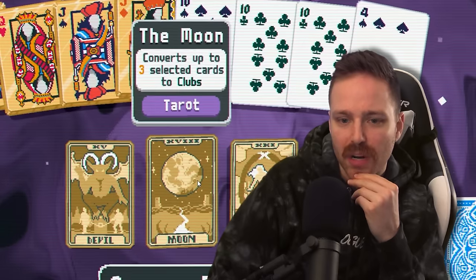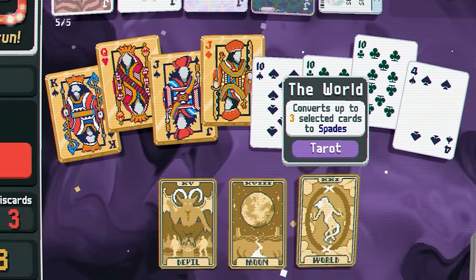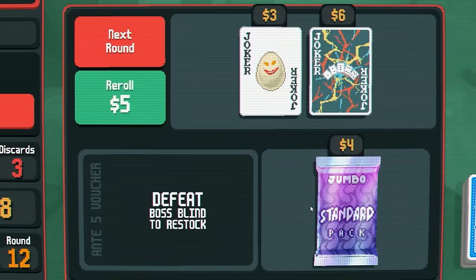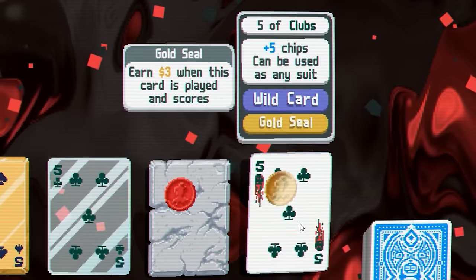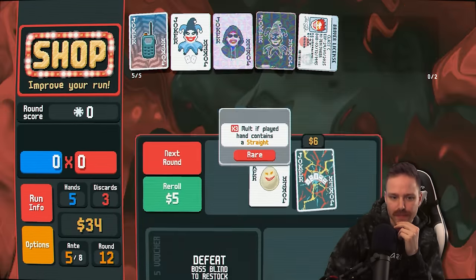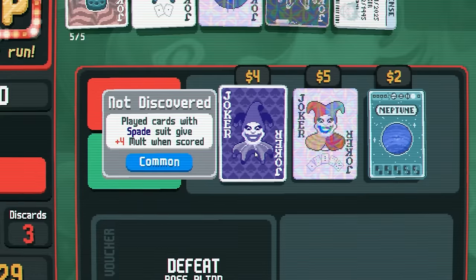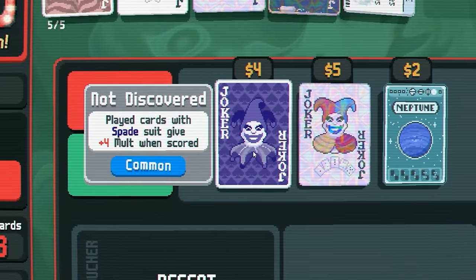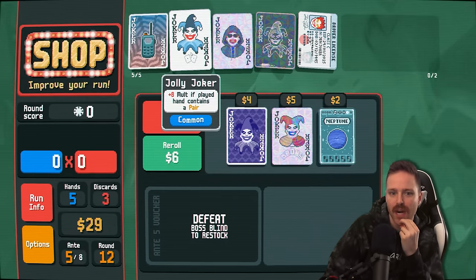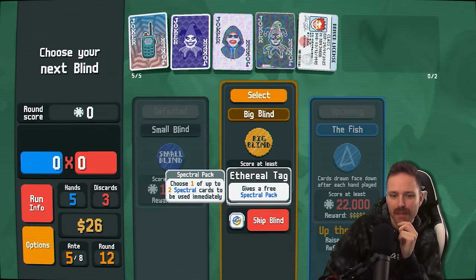Do we want more clubs or more spades? We have 23 spades, 18 clubs. Let's go more spade. Gold seal wild five — it's not a 10 or a four, but — plus four mult when we play a card with spade suit and it's scored. Could be even better than, for example, the Jolly Joker. Let's do it. We skip the big blind — we get a spectral pack. I haven't shown you guys spectral cards — they are the wackiest.